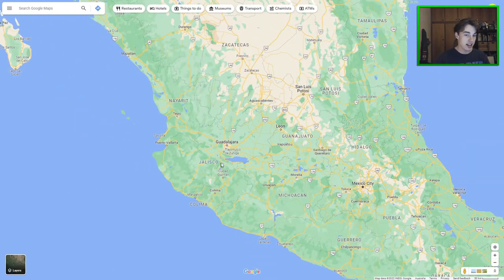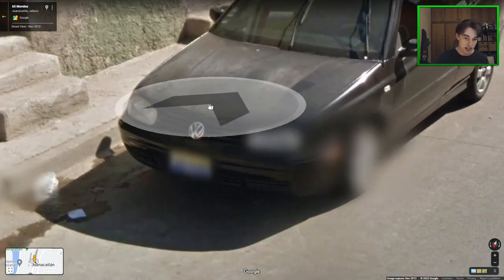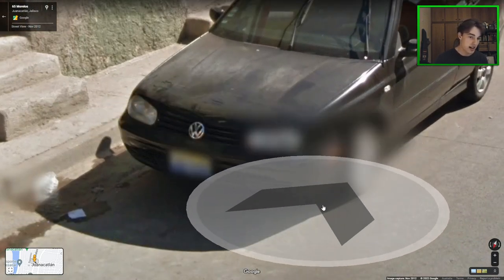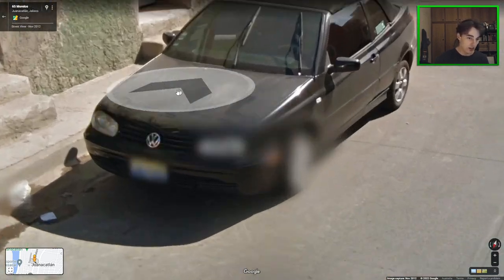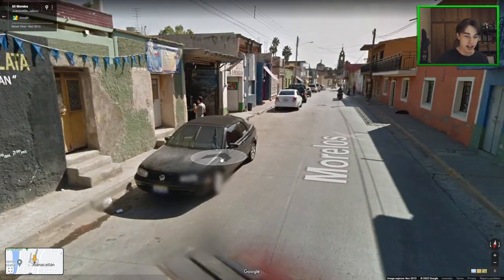The next state is Jalisco, and Jalisco has this number plate which is yellow, white, and blue — it kind of looks like the old Dutch flag but with yellow on top. That one is very useful and quite distinctive, so when you see it you should be able to just go to Jalisco or somewhere nearby and get a good score.